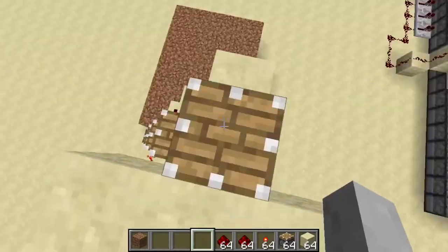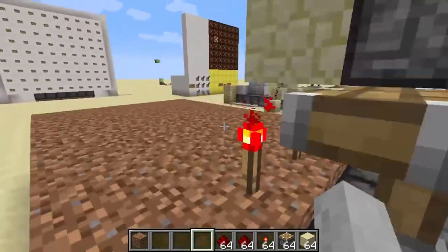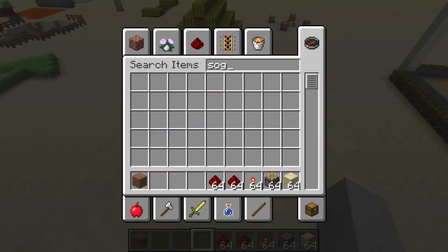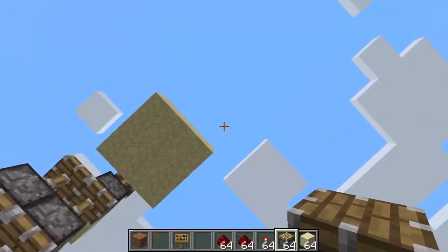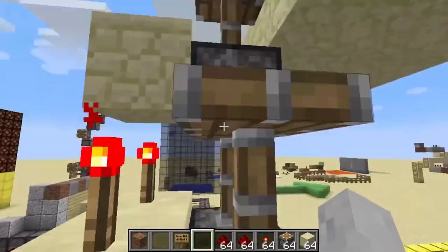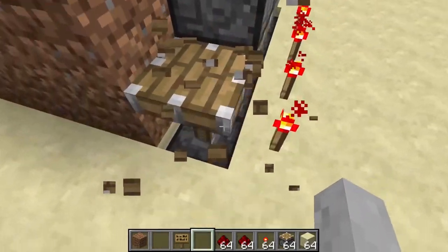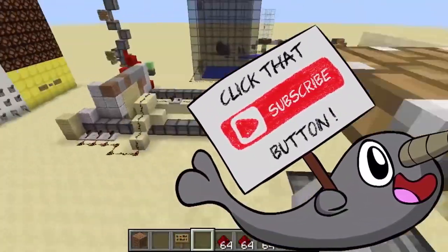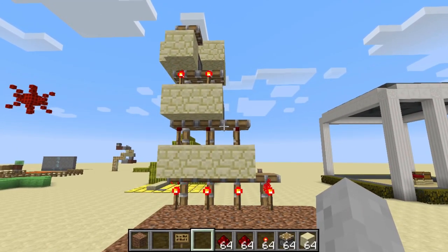This can be really helpful for getting from base to base. It's really compact, doesn't require too many resources, and it can take you even higher than you could have dreamed. If this invention has helped you reach the next level of whatever you're trying to reach, leave a comment below, maybe a like, and subscribe for future uploads. But until next time, Redstoner Ross signing off.